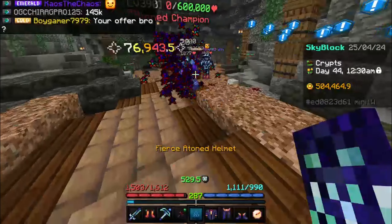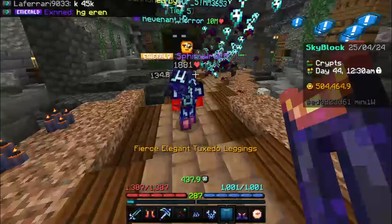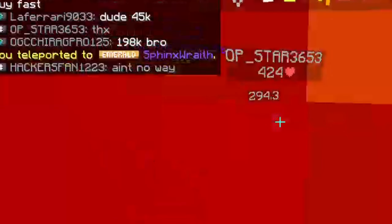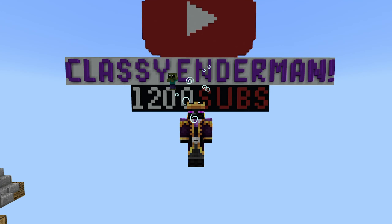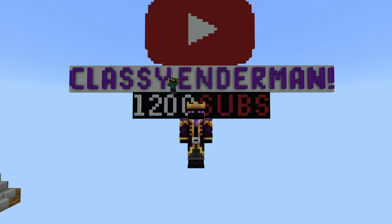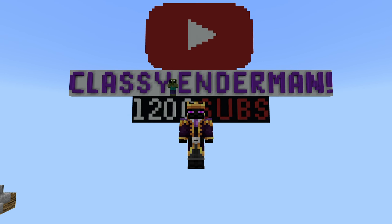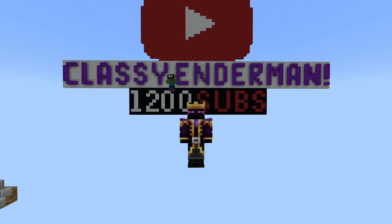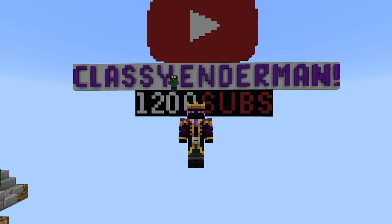I tried killing a tier 5 reventor with two pieces of tuxedo armor, one wrencher boots, and of course the atoned helmet — and I died, again and again. The reason I kept dying was that tuxedo armor doesn't really have any defense; it mainly just gives health and extra damage. I could have used my reaper leggings and boots, but I needed more speed to actually use the atoned helmet since it reduces your speed to give more strength. So tuxedo armor kind of flopped.